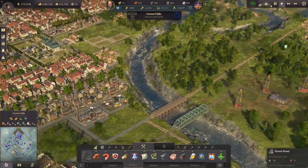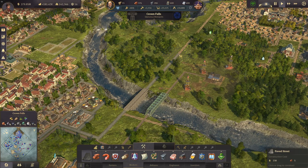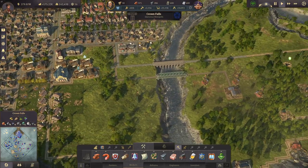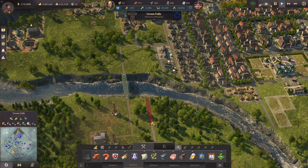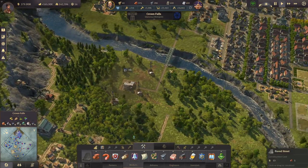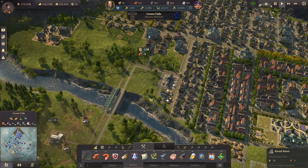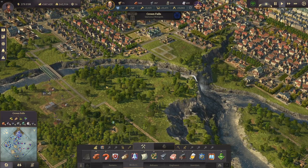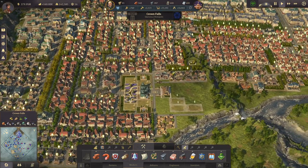No bridge here of course, because we want to keep the picturesque area. Here though we have a bridge which we can upgrade to a stone bridge now. I don't know why we have a road here — probably because of the plantations we had there. Let's move those two bridges closer to each other. Very good. So we have a bit of room here now, and also here more buildings could go in the future. I have a bit more timber again — let's upgrade.